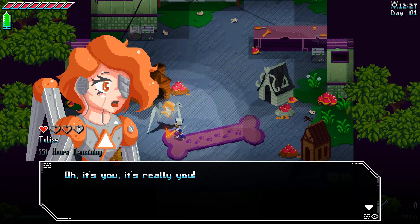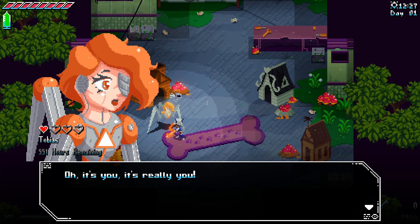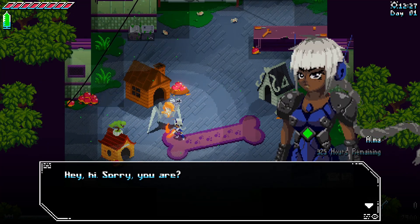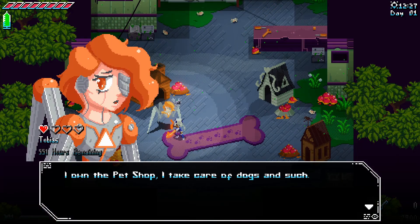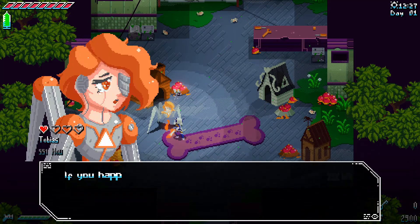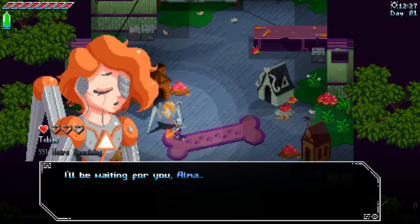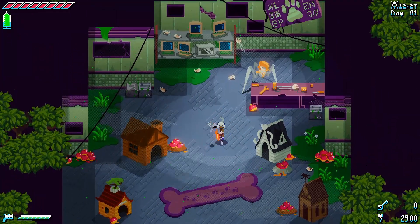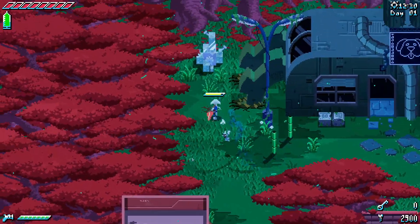Oh hey, Tobias' pet shop! He recognizes us. He owns the pet shop and takes care of dogs. However, since the last battle with the humans, his dogs went missing. If we happen to find them, he asks us to bring them back. And yeah, we gotta find all his pets — but like I said, they can become companions for us.